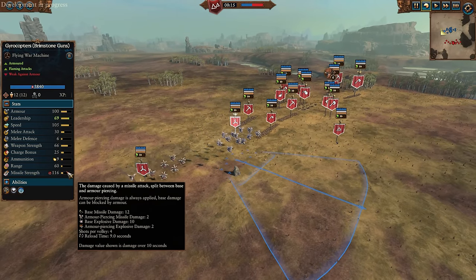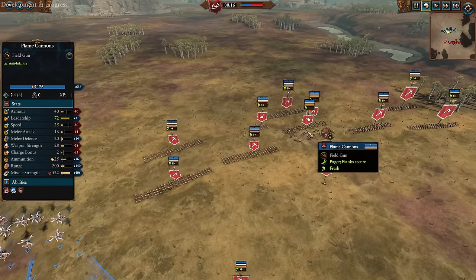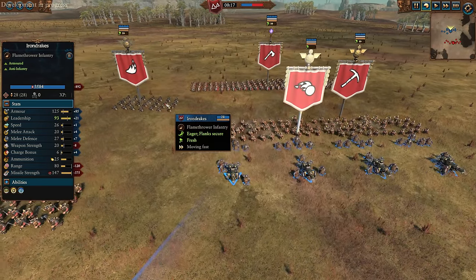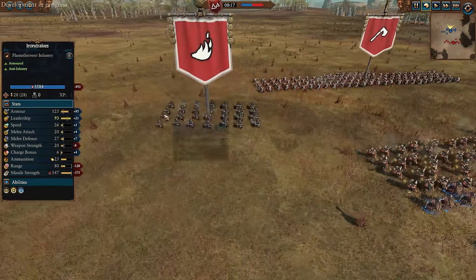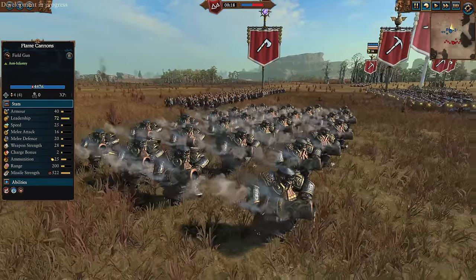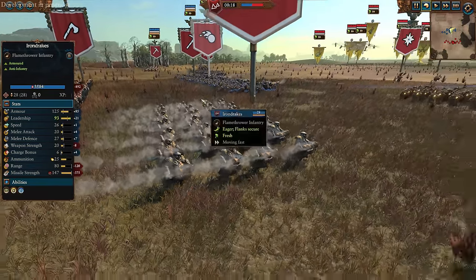They are now completely different, so we're going to be trying them out. We've also got Flame Cannons which have been changed. Instead of being fireball launchers, they are now long-range flamethrowers, and we've got some actual flamethrowers too. Basically all flamethrowers now have somewhat of an arc of fire, so they can actually fire over things. That also benefits Warp Fire Throwers for the Skaven as well.